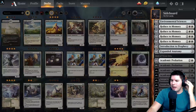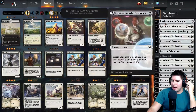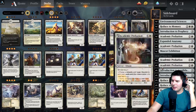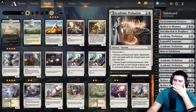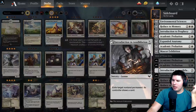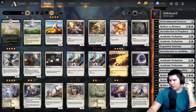I'm replacing some sideboard cards. We definitely want Mascot Exhibition. Reduce to Memory I don't actually want that much anyway. Environmental Sciences we definitely like — we only need one of them. Introduction to Prophecy maybe. Academic Probation is probably the best one we can have — I think that's pretty good. Debating if I want removal — yeah, let's throw that in and take out Introduction to Prophecy and Mascot Exhibition, since we won't be casting that anytime soon.